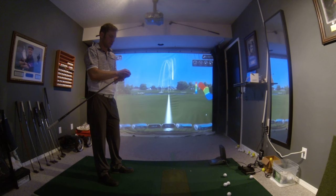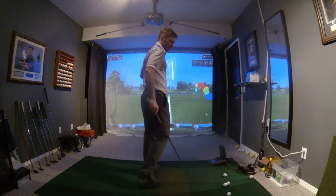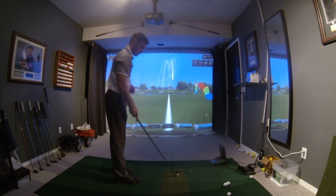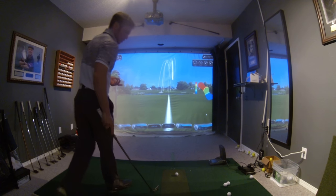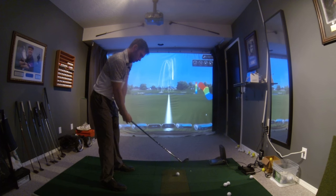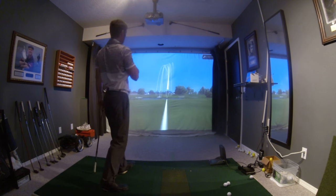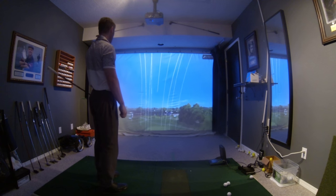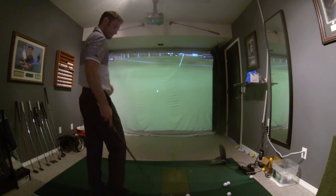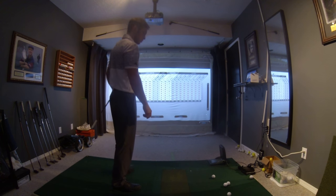One more thing I wanted to show was what happens when you use a lower spinning ball. In this case, a lower spinning ball for me is something like this TaylorMade Tour Preferred X — this ball doesn't spin nearly as much, and it'll produce longer carries because the ball spin is down. Still a carry of 199, with 136 miles an hour ball speed and 4,900 RPMs of spin, and that's with the tape removed.